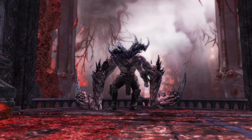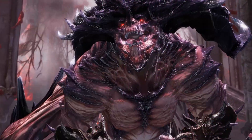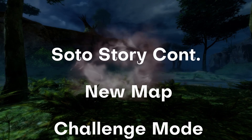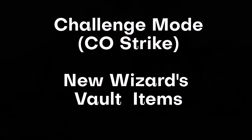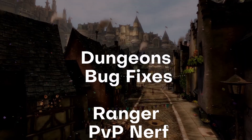Guild Wars 2 got a new update — it's the long-awaited second part of the Soto story. Let's quickly summarize some of its features. We got a story continuation, a new map, challenge strikes, and new vault items. On top of that, dungeons finally got some love with some bug fixing.